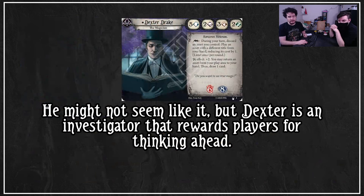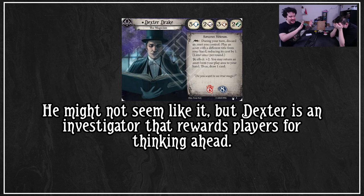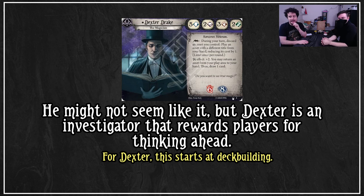I think this is where I have my biggest fault with Dexter - I get too invested in my assets, and I think even my kill spells should eventually be aimed to be out of there and replaced with something else. Dexter may not seem like it, but he's an investigator that rewards players for thinking far ahead. When I say far ahead, I mean with Dexter you should have your asset order for like the next eight turns - at least an idea of how you want to be going.